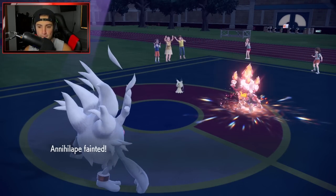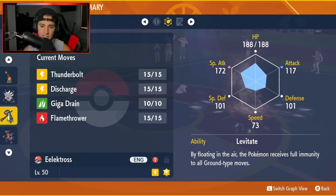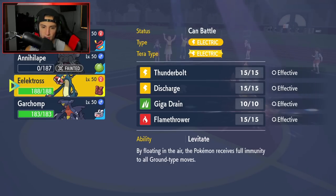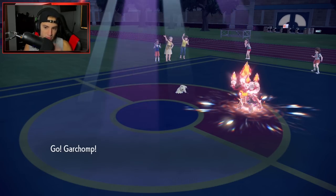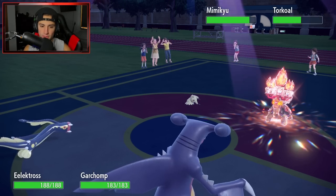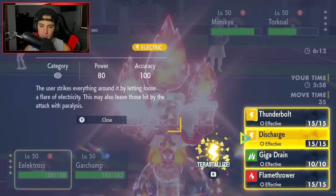Annihilape drops out. Furigagraph drops out. He does not have Trick Room up, which is huge. Lucario's gone and now I can bring out my big hitters. Garchomp has that speed all day. What should I do here? I could Tera into Thunder, or I might just Tera straight into Ground. I think I just Tera and be able to freely Discharge. Or do I go into Thunderbolt? I kind of like Thunderbolt a bit better. I feel like we have to go for the KO, so I'm going to Tera and try to get rid of the Torkoal.